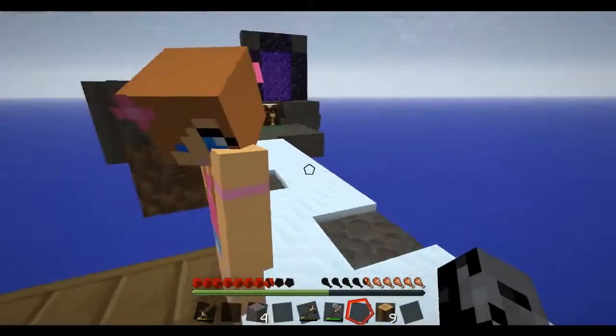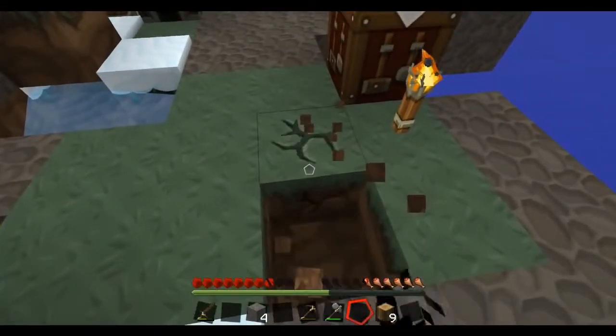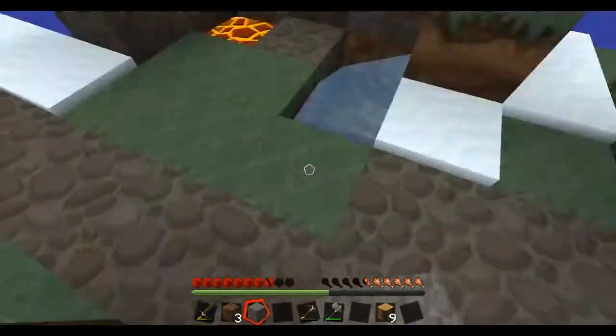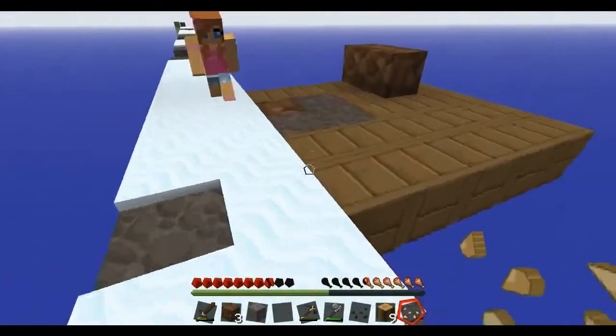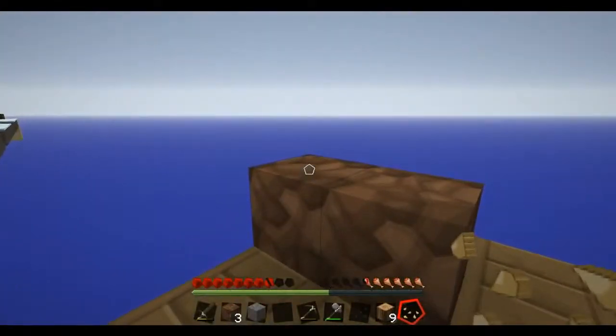I forgot the seeds, hold on. Let me gather a little more dirt — I'll just replace that with cobblestone. Let me get these seeds. This isn't going too bad, we're getting a garden going. I think this is pumpkin — yeah, it needs two spots to grow on.